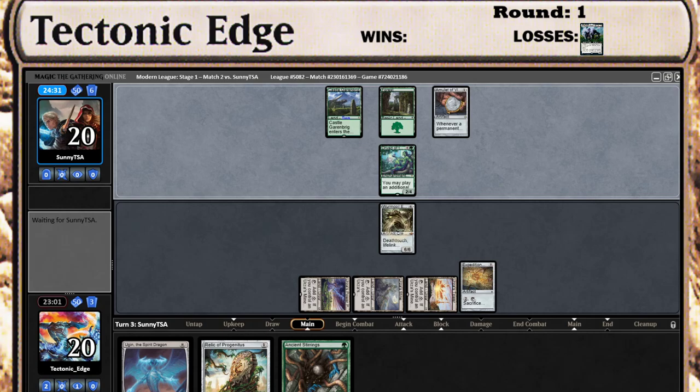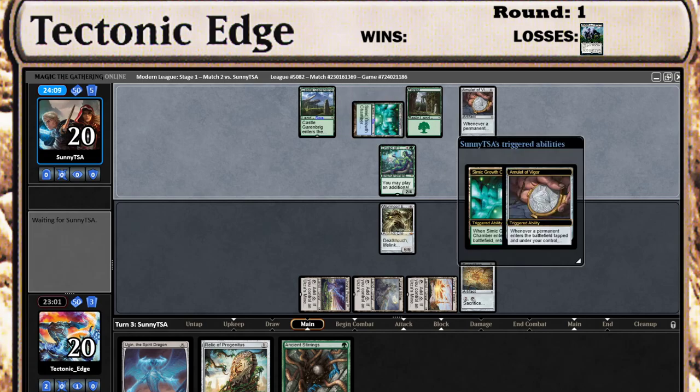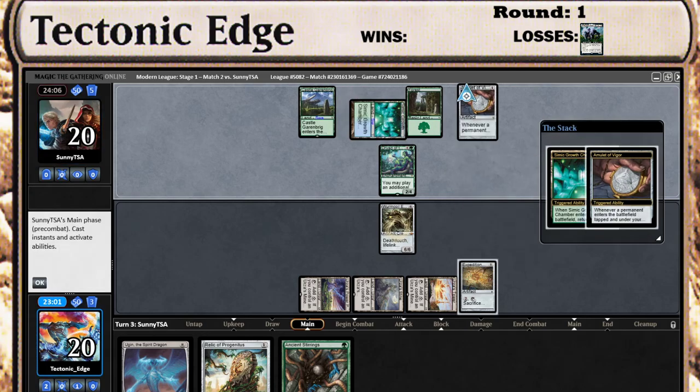He can probably get out his Primeval Titan this turn and can probably attack with it. But if he gets a Ghost Quarter, that will be a bit of an issue. We'd have to topdeck the missing Tron land at that point. Well, we have an Expedition Map out — doubtful he would wait till my upkeep to use it.